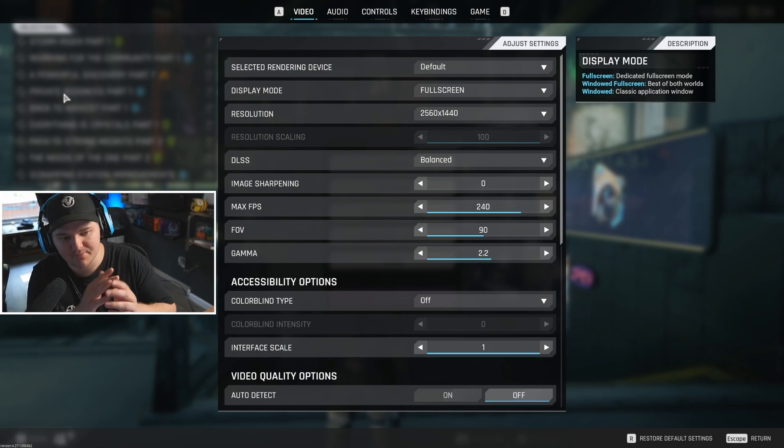A lot of people aren't going to agree with the FOV setting, but our data is based on performance. If you want to play on a higher FOV and sacrifice a couple frames, that's entirely up to you, but we found that 90 FOV is the way to go. Gamma at 2.2 — you could do 2.4 if you're playing more in the storm, but 2.2 is the sweet spot.